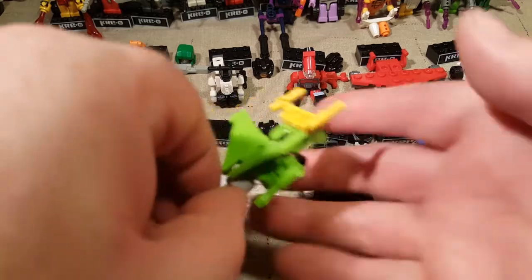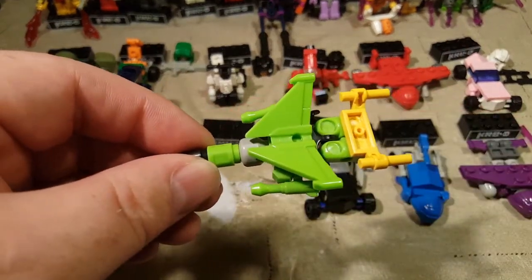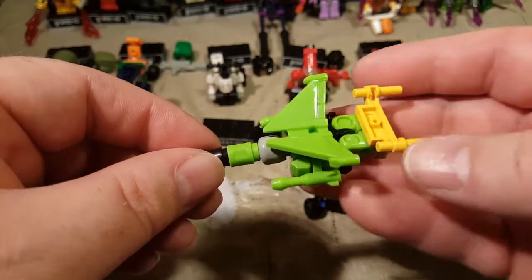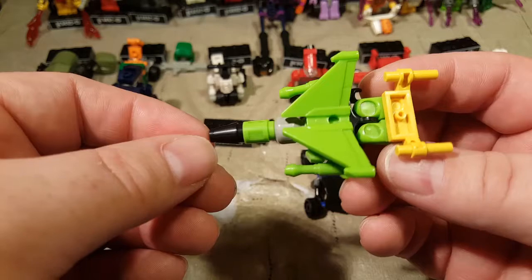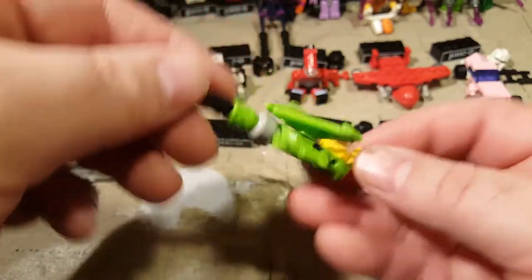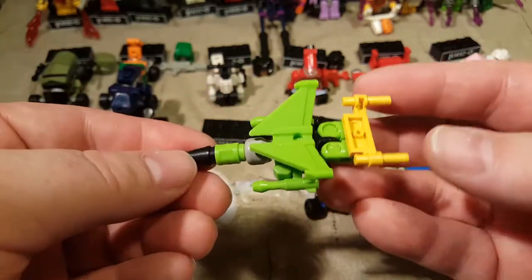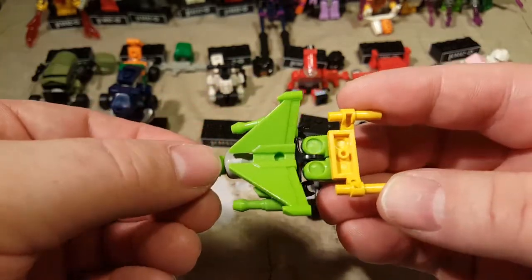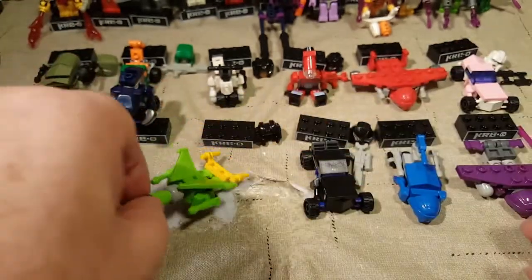This is one of my more favorite ones. This is another one of our Seekers — this is Acidwing, aka Acid Storm. He's one of the Rainmakers. He looks cool. He does suffer from the 'it's a robot laying on its belly' issue, but he looks cool this way and just as cool in his bot mode, which we'll be looking at in the second half of this video.